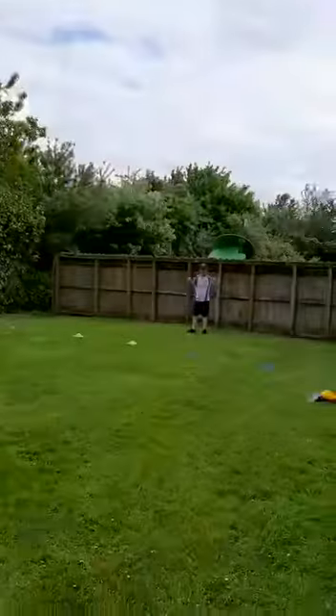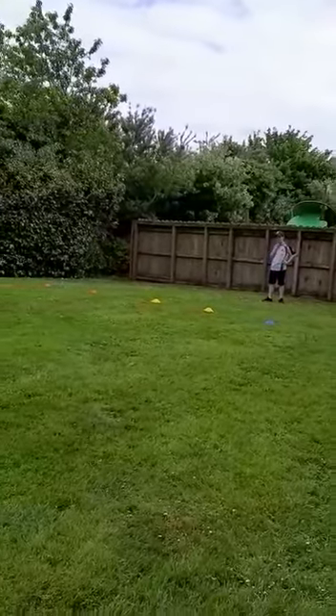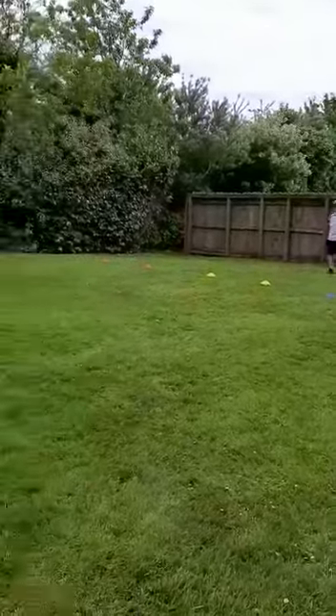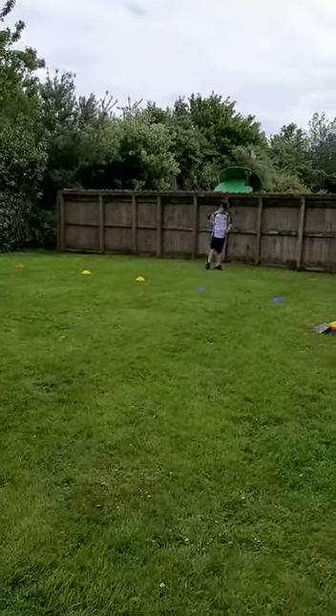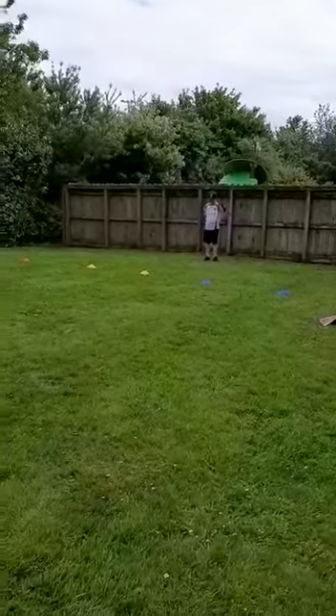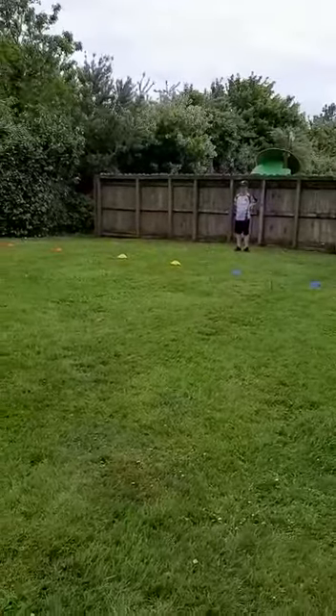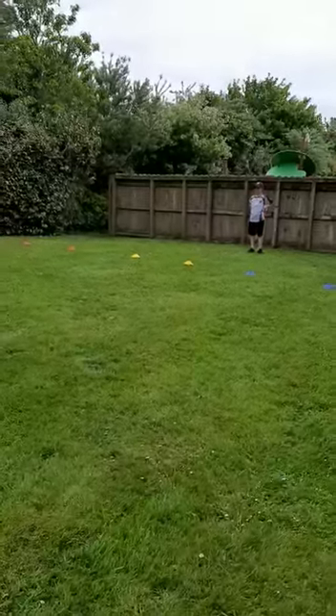I'll spin the phone that way. So we have three different coloured gates there — a blue, a yellow, and a red. For each gate I call, there's going to be a different skill involved for Fionn. We're going to have a low pick up in the blue, a kick pass in the yellow, and the red is going to be an above-the-head catch. We'll keep an eye on it for 60 seconds.